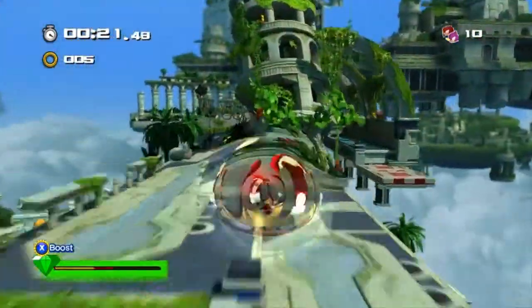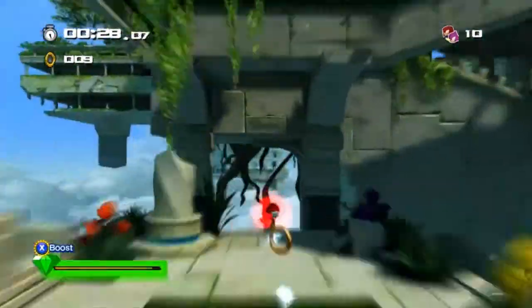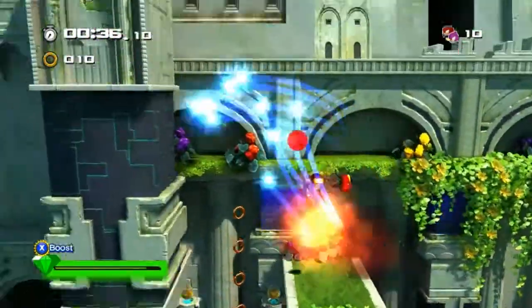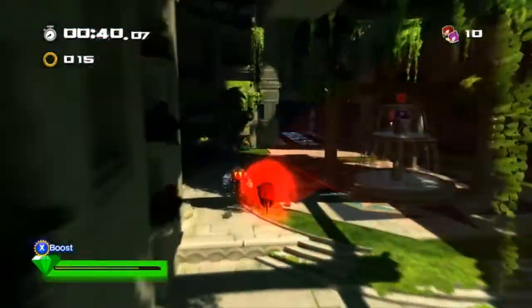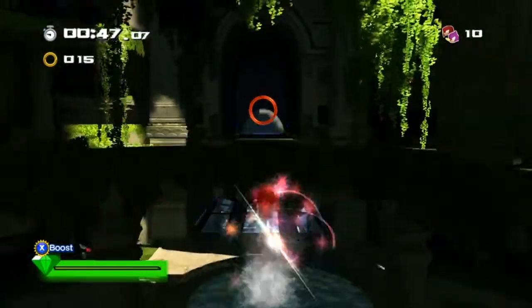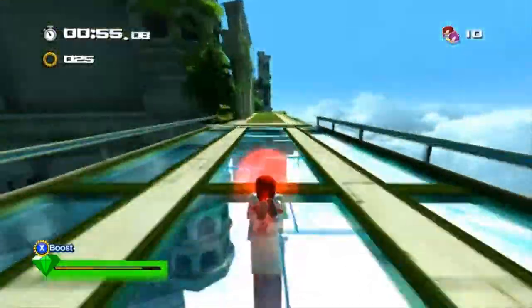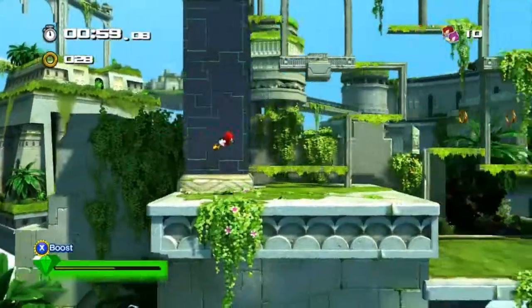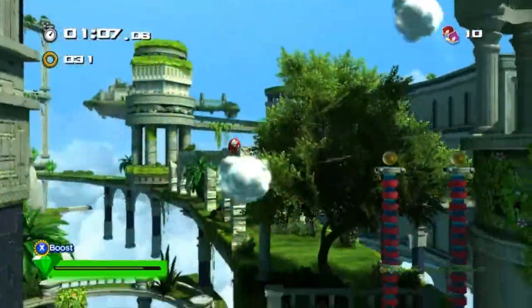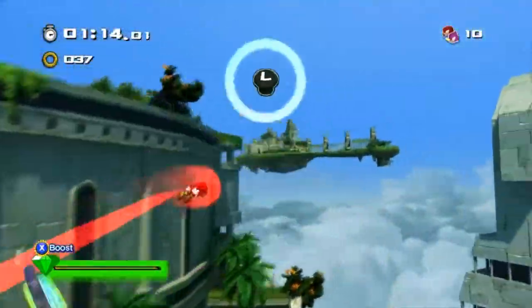Yeah, to get that red ring you need to go from the left. Nice. The mods are really well done — in fact all the mods that these people have made are pretty well done. There we go. Nice. He's so fast. This totally beats treasure hunting. Why can't you have been this good in Sonic Adventure games, huh, Knuckles?